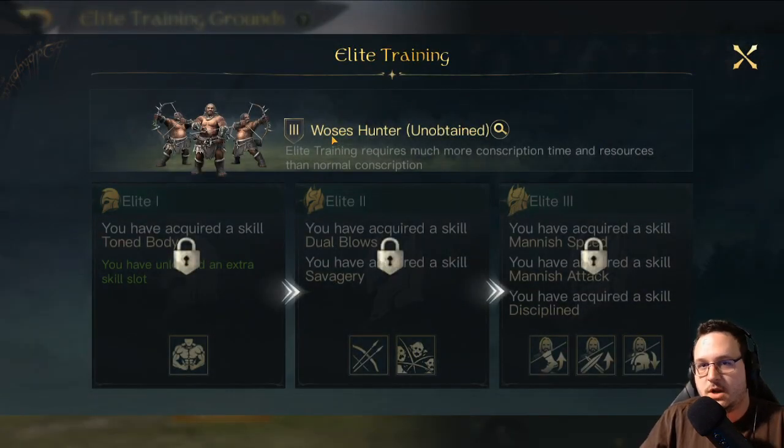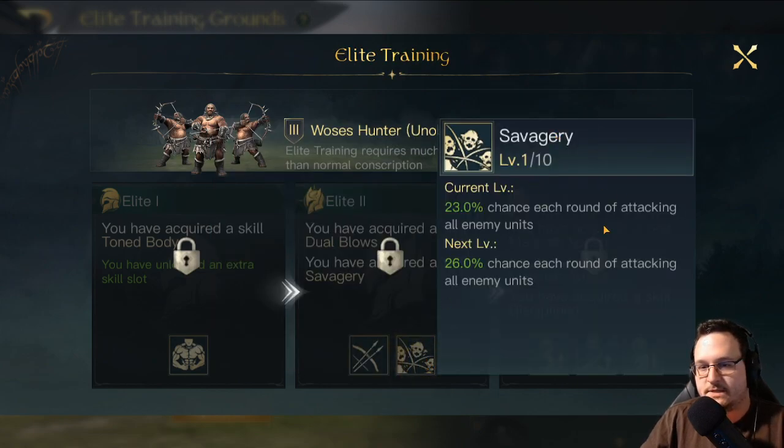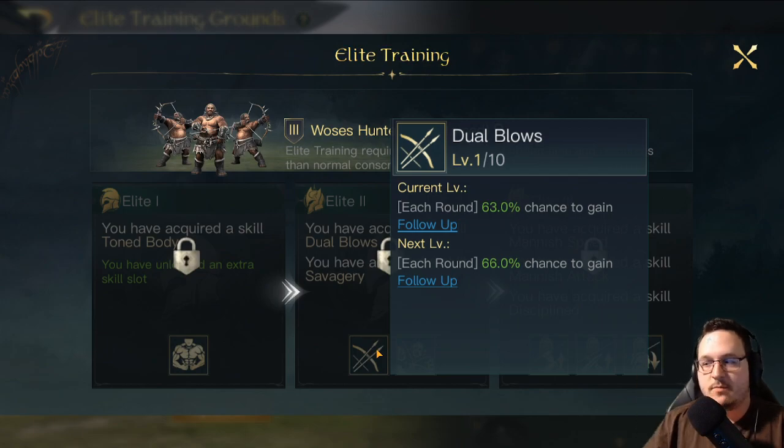The absolute juggernauts — probably the best unit in the game in Tactics Evolved — are Woze's Hunters. These guys are absolutely ridiculous. They have Atoned Body and Savagery, but who cares about those, because these guys have what is in my opinion the best elite skill in Tactics Evolved: Dual Blows. This goes up to a 90% chance of gaining follow-up every single round of combat — it turns these guys into Mogul Arbalests in effect. I'm not sure why other units have Heart Seeker at 50% chance and these guys just get Dual Blows at 90%, but it is ridiculous. Their damage output is unparalleled. If you're playing TE, you're going to want access to these guys, give them follow-up, and just go kill everything.